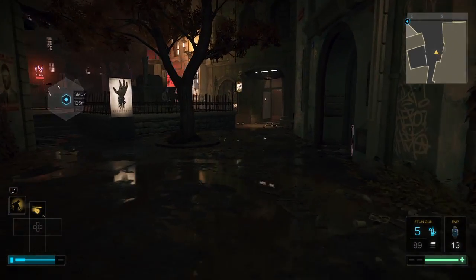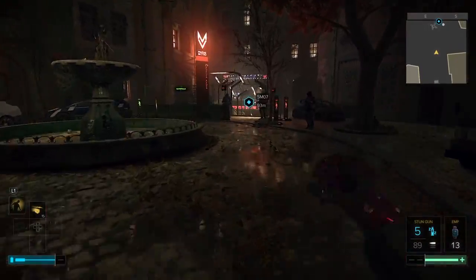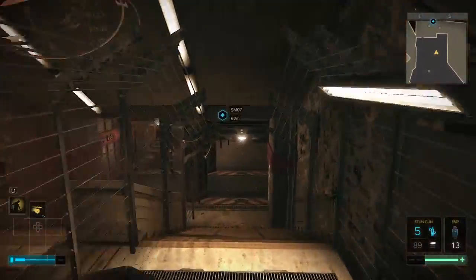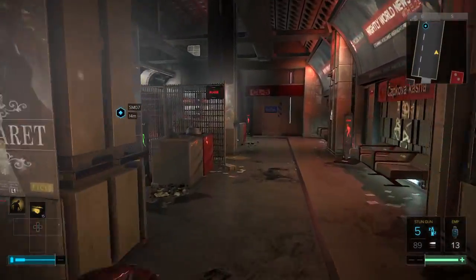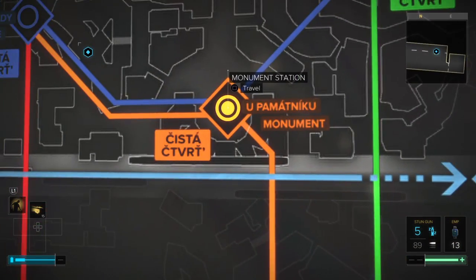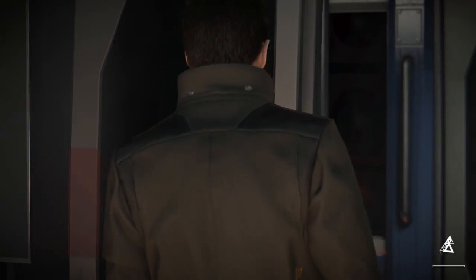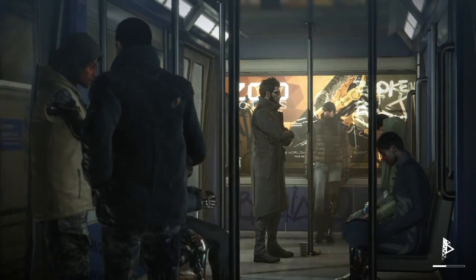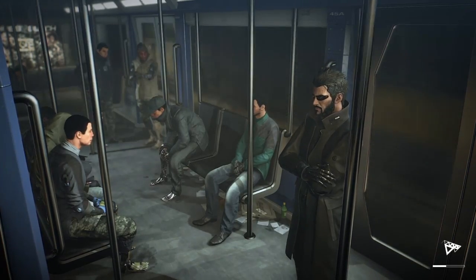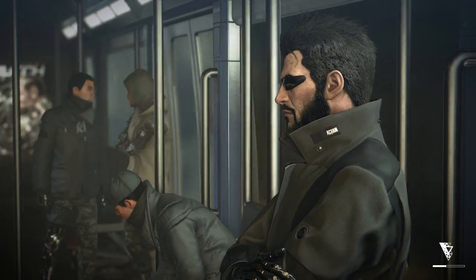Hello everyone, welcome to Bargain Gaming, where we can play excellent games without busting our wallets. This is episode 71 of Deus Ex: Mankind Divided. We are halfway through the Fade to Black side quest, so we will have to go to the storage site right now. Our apartment looks very cluttered with all kinds of weapons all over the place.